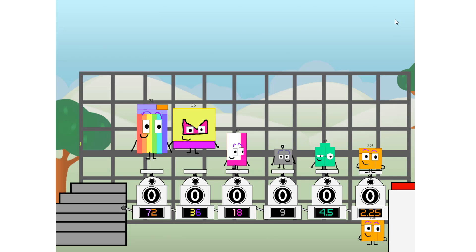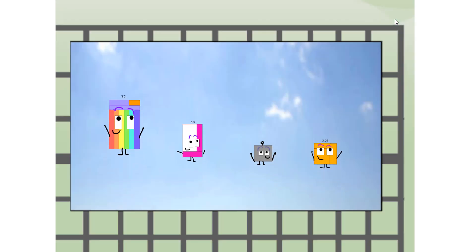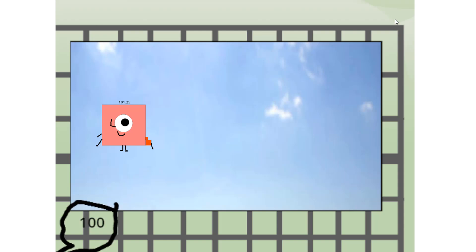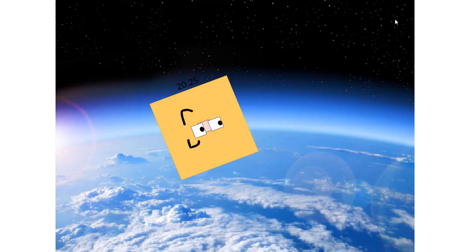And 2.25 more to press the big red button. Then you choose who's going up: one of me, and none of me, and one of me, and one of me, and none of me, and one of me. Fire! 101.25, way up high. Amazing — but not a square. Wait and see. We're two squares at the edge of space. Nearly there.